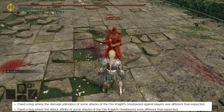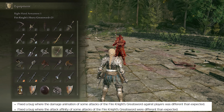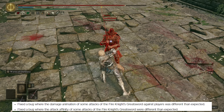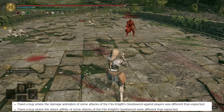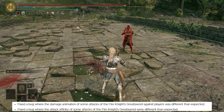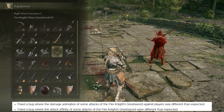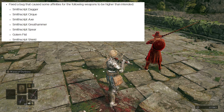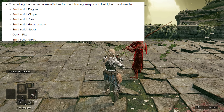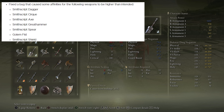There are two bug fixes for the Fire Knight's Greatsword. They fixed a bug where the damage animation of some attacks against players was different than expected, and fixed a bug where the attack affinity of some attacks were different than expected. So they changed the light attack to light attack true combo — it no longer combos in PvP on players. They also fixed the bug that caused some affinities for the Smithscript weapons to be higher than intended; having faith scaling gave them higher physical damage overall, making them a lot stronger when you infused them that way.